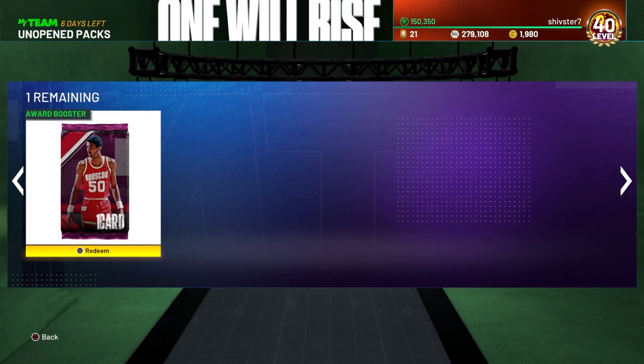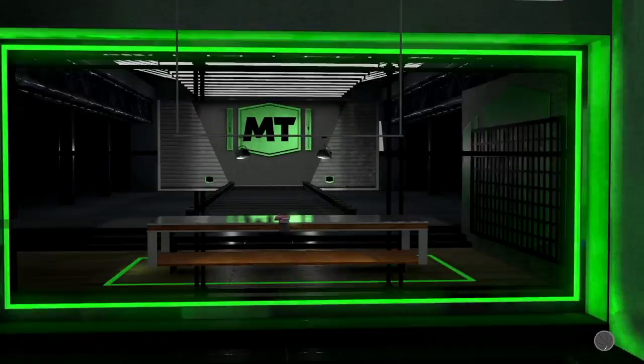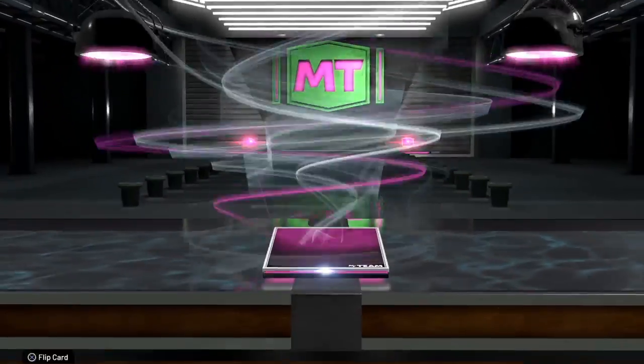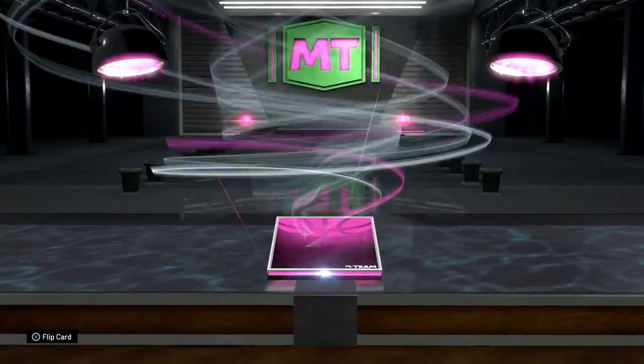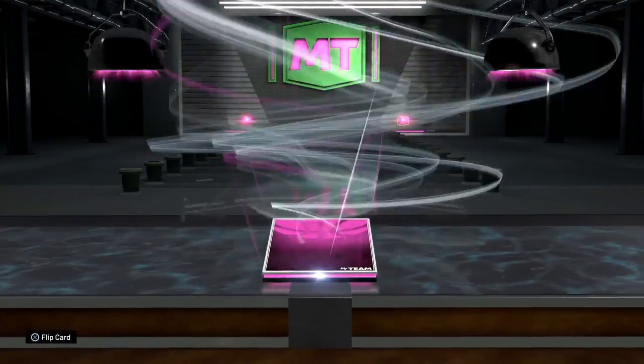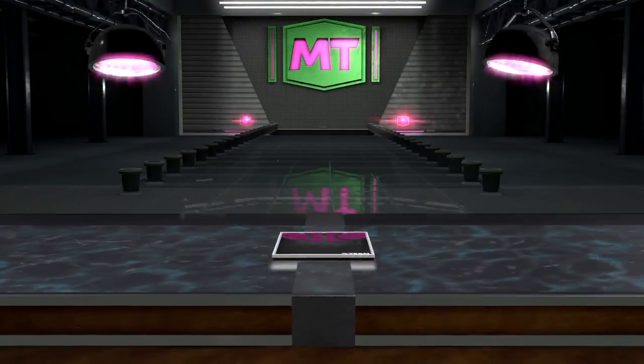We got that Ralph Sampson — I'm gonna open up this pack because I want to see this pink diamond glow. Honestly when the pink diamond shows up in packs this year it's crazy, it looks like an insane glow. Let's open up this pink diamond Ralph Sampson. He's like a 7-foot-4 center which is super solid for the beginning of the game — honestly one of the better cards you can use right now.